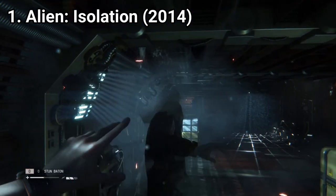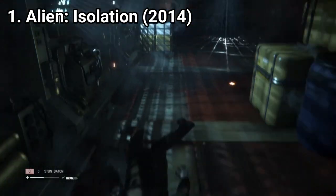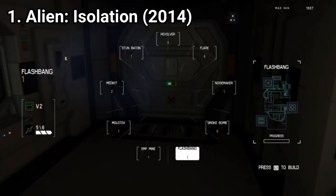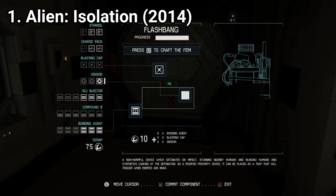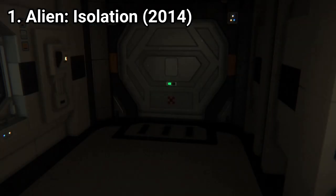Which brings me to crafting. In this game you can craft items like medkits to boost your health, or noisemakers that attract the alien to one spot, and other items.